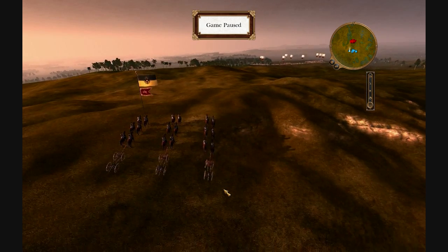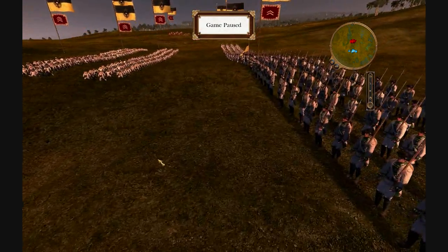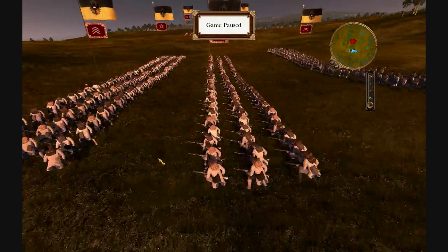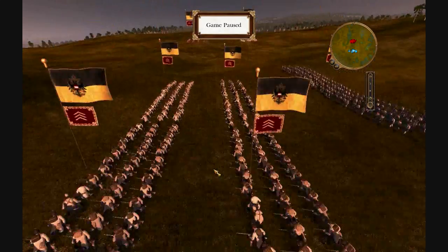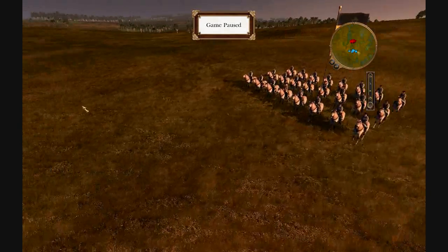I'm just going to take you through my units. I have a 3-pounder crew right here, I have 2 crews of Light Infantry, 4 divisions of Jaeger Light Infantry, and on my right I have a 3-pounder crew and my general who's on horse.